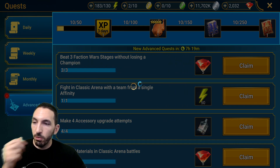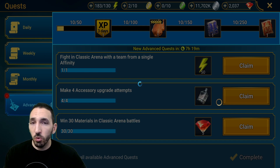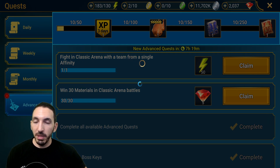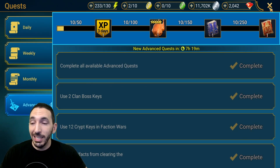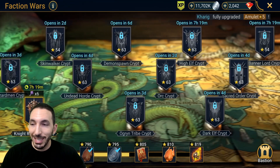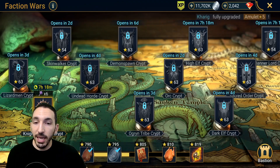There's also a quest to complete B3 faction war stages without losing a champion, and one to make four accessory upgrade attempts — very similar to a normal daily quest. Another asks you to win 30 materials in classic arena battles, and to fight in classic arena with a team from a single affinity — you can just go in with one champion and lose, since it doesn't say win. Overall this is a nice amount of energy and resources every single day basically for doing what you'd already be doing. Every 25 days we're going to get a legendary skill book, which free-to-play players definitely need.